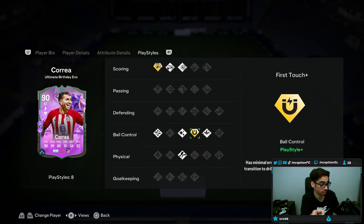That First Touch Plus on this card actually works. It's a playstyle that works a little bit more after the patch because of the way that dribbling works. There are players whose first touches are just so dragged, but after the patch having this playstyle just makes their touches better.